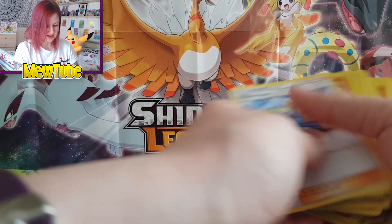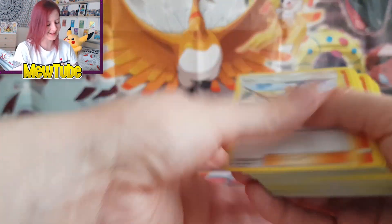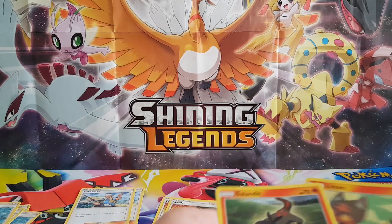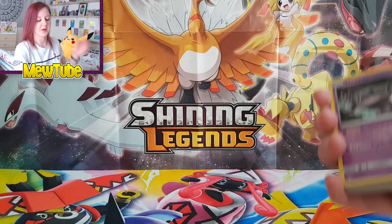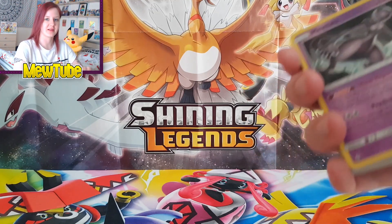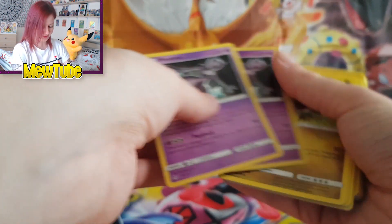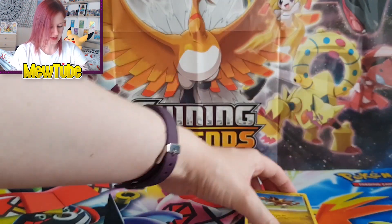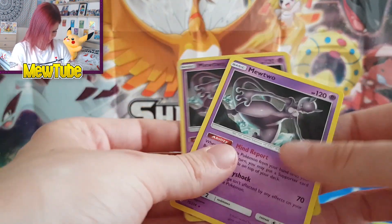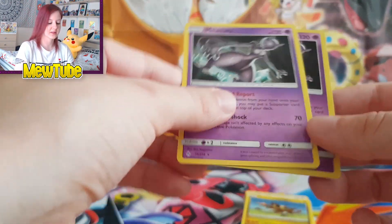We've got a bunch of energies, so let's just set those aside. They're not in order — they used to come in order! Back in the day they'd be sorted by evolution lines. I'm going to quickly get these in order so I can do a decent review.